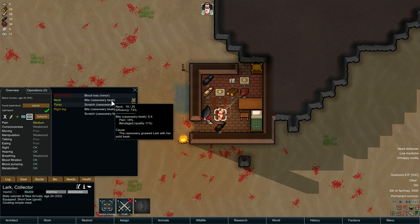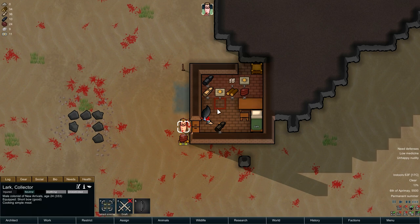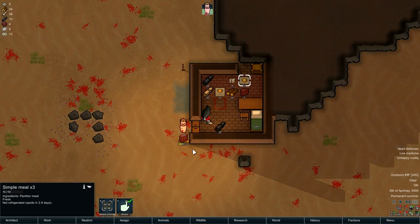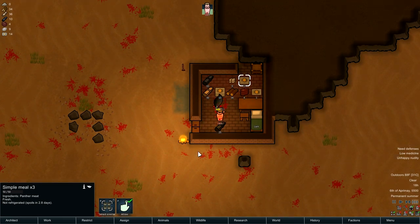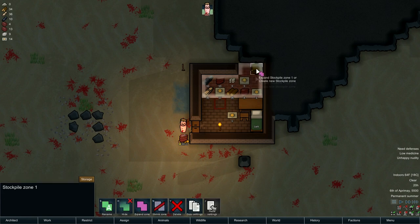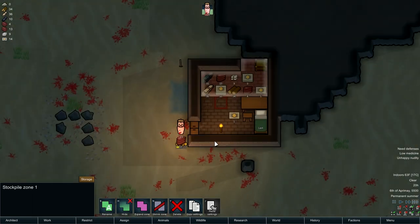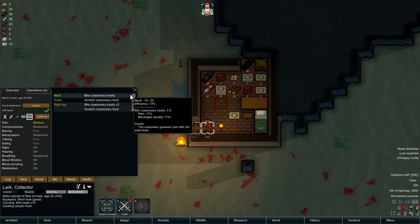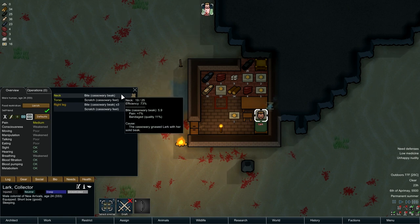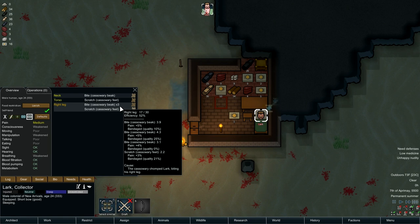He wants to go play horseshoes — we should probably allow that given his mental state. That helps — look at that, serious pain. That was rough, we need to get him some clothes. How are those lasting? 2.2 days and 2.9 days. At some point he's going to get food poisoning. We got 10 — oh we got 13 that time. Get this stuff hauled, do a bunch of cleaning, expand this zone a little bit. I don't want to take him out hunting until he recovers.